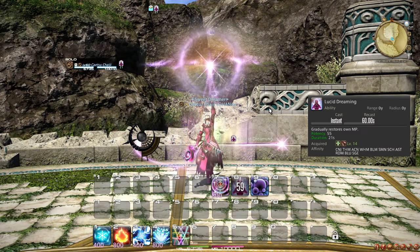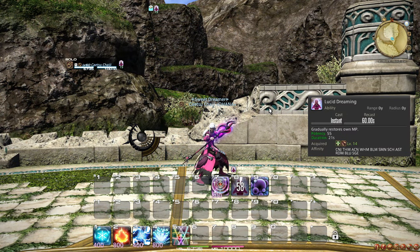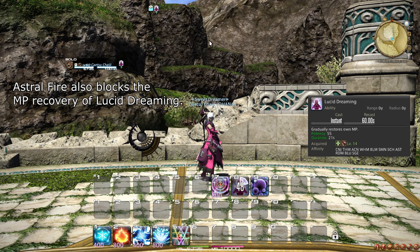At level 14, you learn the role action Lucid Dreaming. If you end up in a situation where you are not in either state and are also completely out of MP, you can use Lucid Dreaming to recover, as it recovers 550 MP every 3 seconds. At high levels there are niche optimization strategies that employ it, but in normal play, this ability is not very helpful to Black Mages.